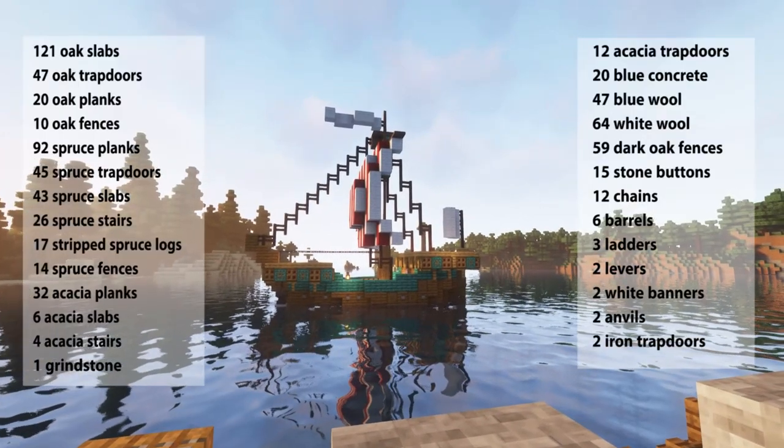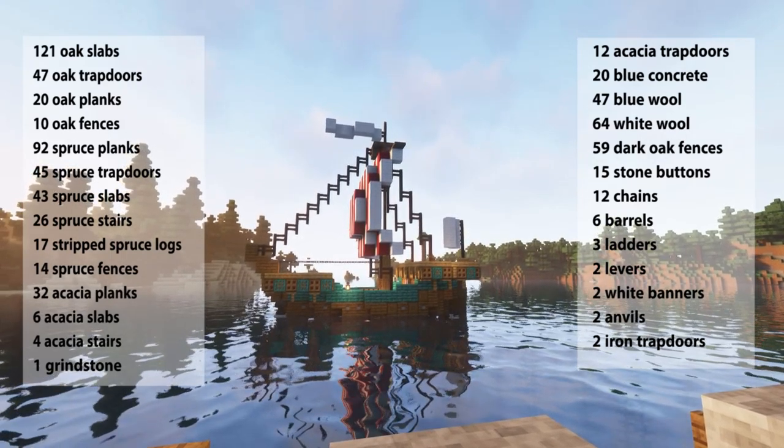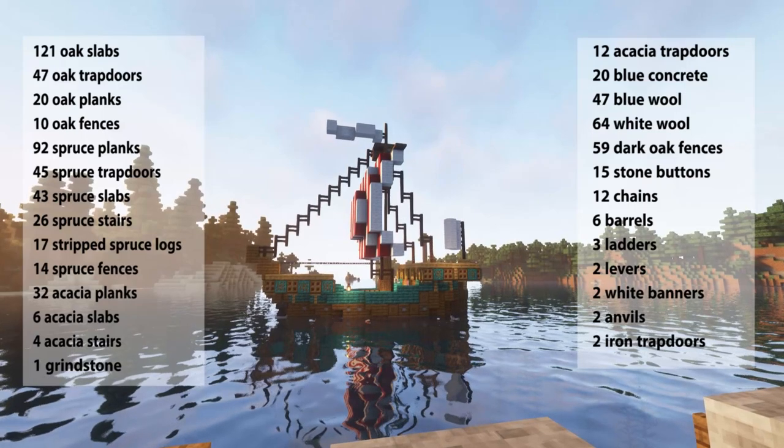For this build you'll need the materials on your screen now. Keep in mind that the acacia wood, blue concrete, and blue wool can be changed out depending on what colours you would like for your build.